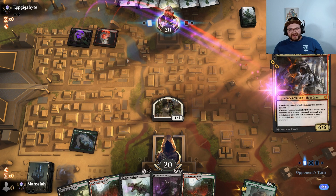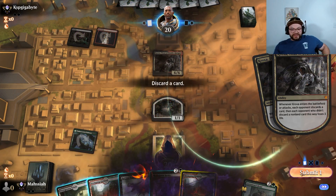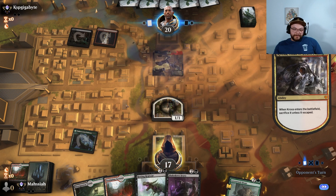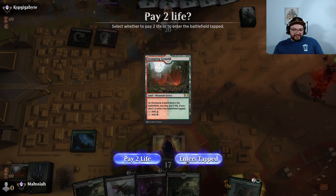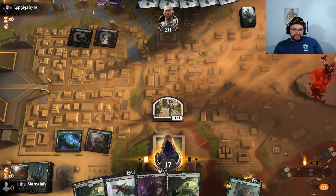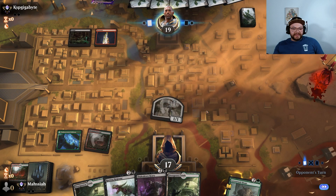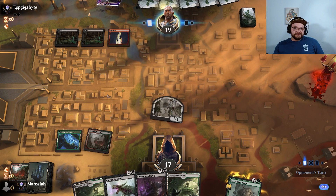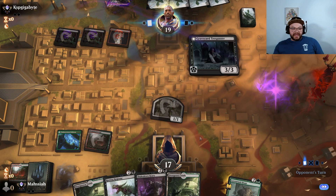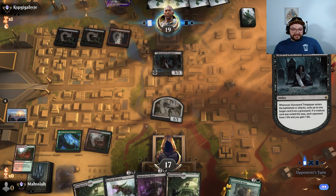I feel like we've seen a Rakdos deck somewhere. I can't really remember. We're going to tap Stomping Ground — unfortunately going to deal us 3 damage instead of 2, feels bad man — and slay for 1, pass the turn to them. Then we're probably going to go Rotting Regisaur into Shakedown Heavy, depending on what we draw.